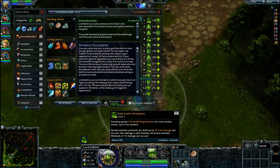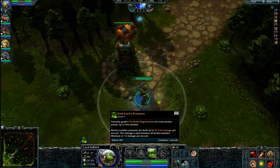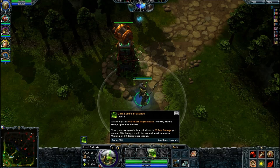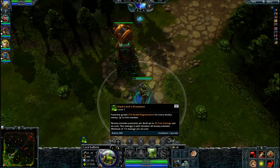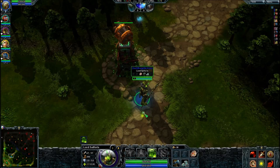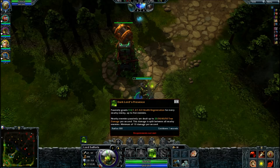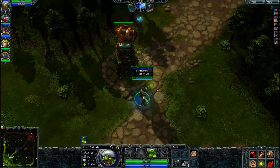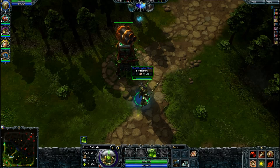Basically, max your Dark Lord's Presence — this move right here — because what it does is give you more health regen for every enemy that is next to you, in this small white circle around you. At level four it's two health regen each, so that's 10 extra health regen. That's pretty good. Plus it deals 52 true damage to the person closest to you, and it splits off if there's more people next to you. It's really powerful.